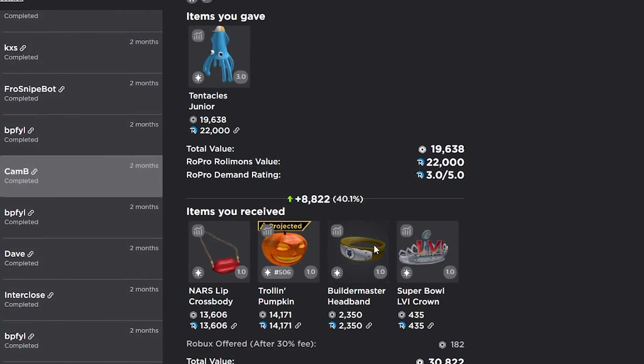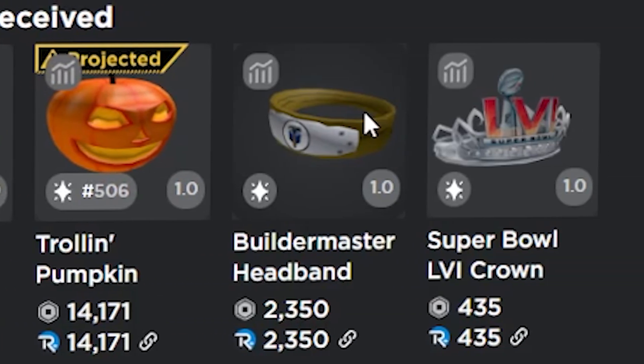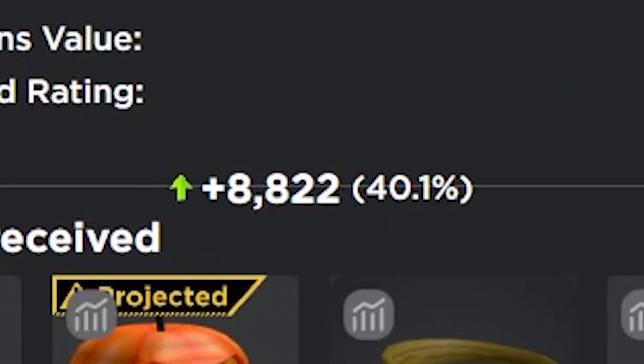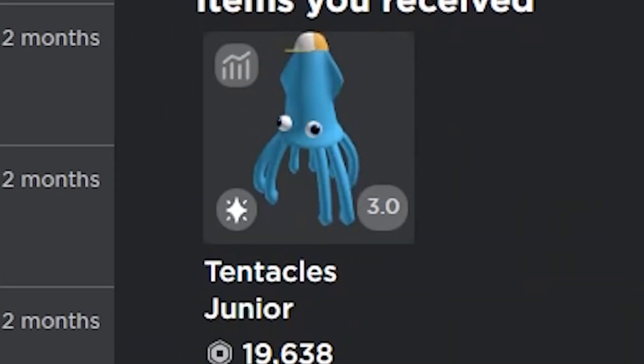Next we have this downgrade for the tentacles jr., which was stupendous. I got the nars lip crossbody, the trolling pumpkin, the builder master headband, and the super bowl crown — about a 9,000 Robux win right here. You really couldn't get any better for this tentacles jr. trade.